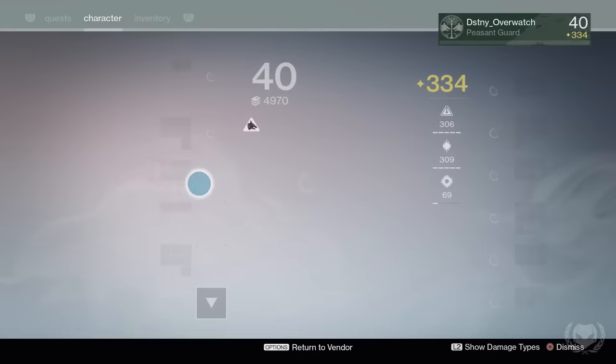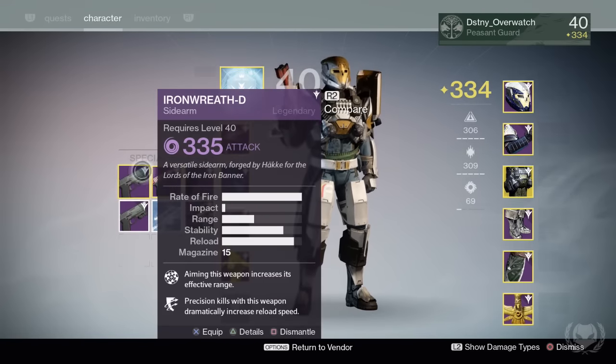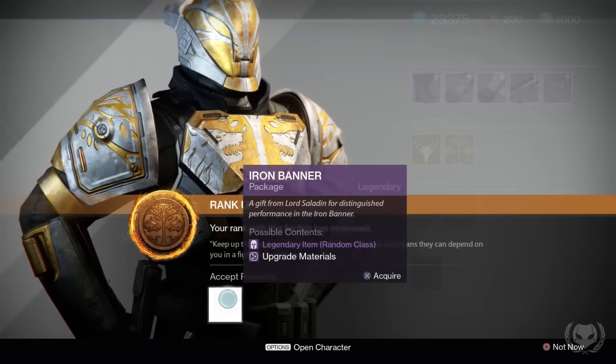I've already got an Iron Wreath D which is better — it has Range Finder, Outlaw and Reinforced Barrel — so I'm just going to be dismantling the one I just got. Moving on to my Warlock now.